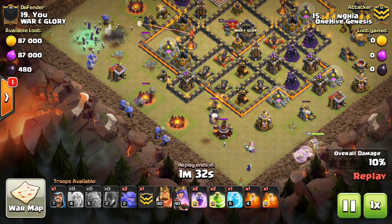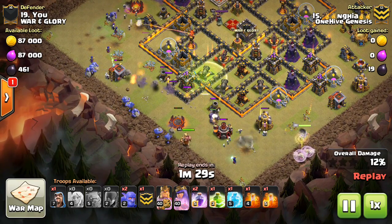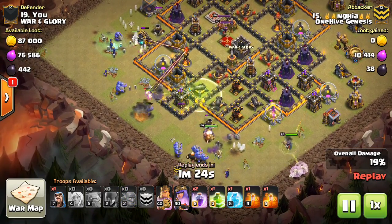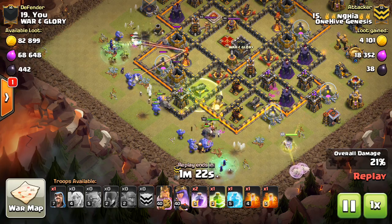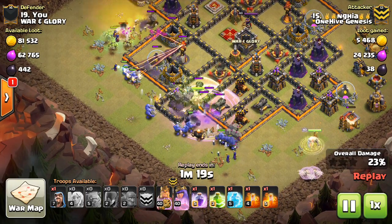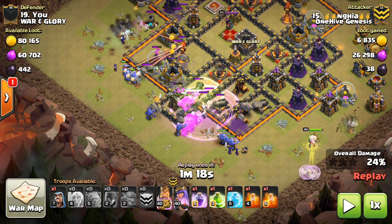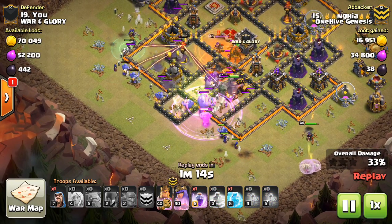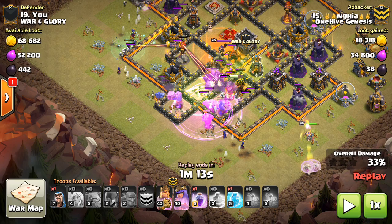Negia drops down the queen on the other side, then up the middle comes the typical golem king bowlers. He's doing the queen walk because I think there's a hound CC. Notice his spells — he has two jumps, two rages, and a freeze to start. I think if he didn't bring the freeze and he brought a spacing out and a heal instead, it would have been successful. And I think he should not have dropped the second jump so early. The first jump was good — he gives the Inferno Tower off some boulder bounces.